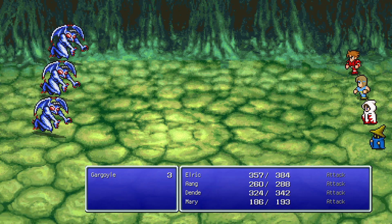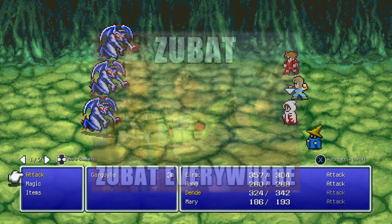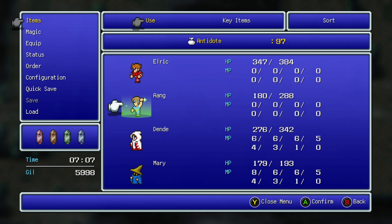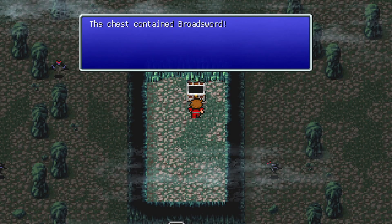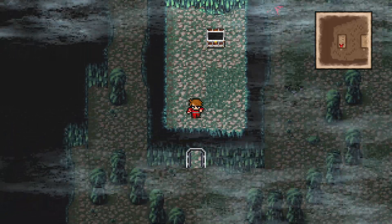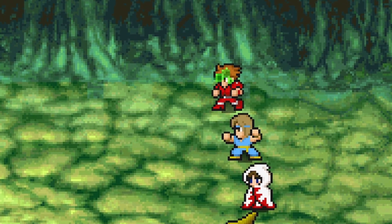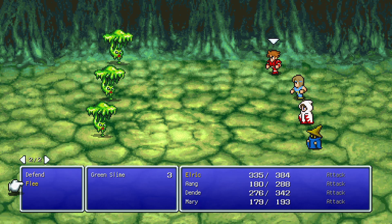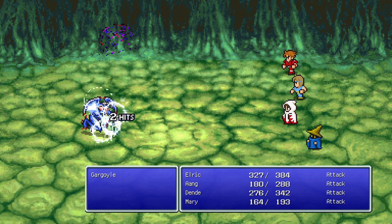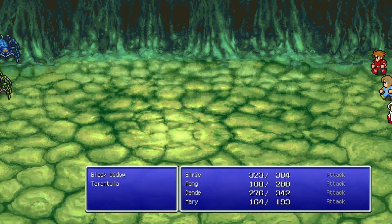Found some stairs going down to another floor — this is giving me Mount Moon vibes from Fire Red and Leaf Green. An enemy poisoned me doing 58 damage. Thankfully I bought 99 antidotes. Found some chests: a rod, a sword I already bought, and a potion. The scorpions keep poisoning us, and I try to flee from green slimes since they're not worth the MP. I'm really glad I decided to grind because I would not be able to handle this otherwise.